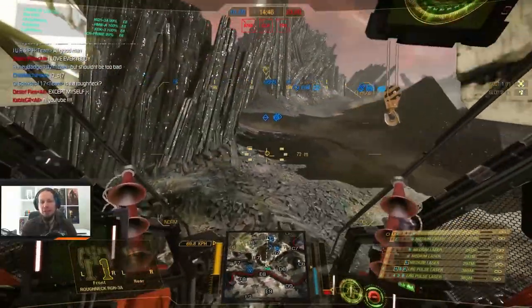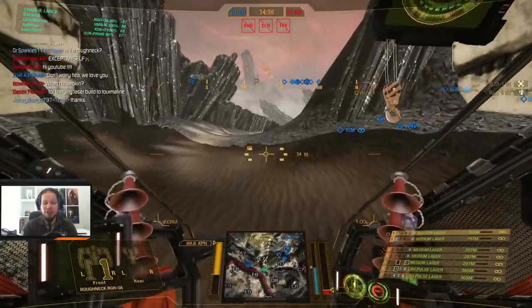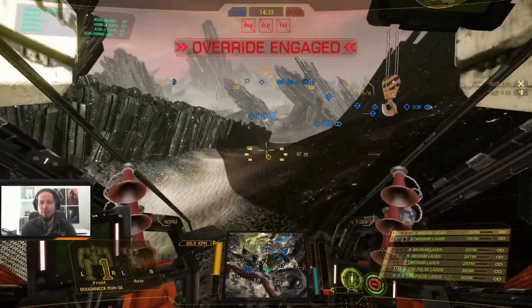All right, first game of the day. Another day, another Roughneck. We are playing the energy variant today, and we are playing Dermaline Desert and Domination. Hot, hot, hot — therefore it's an override. I don't want to shut down in front of the enemy, so I need to take it super slow here.